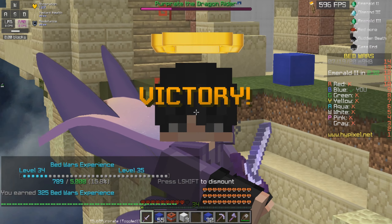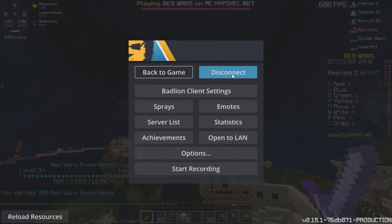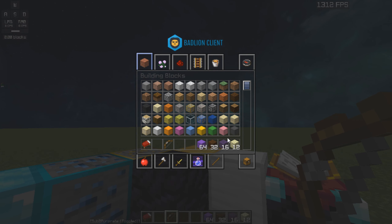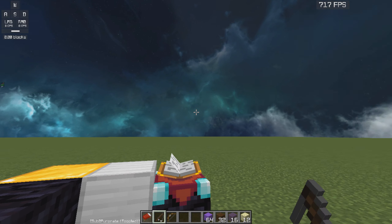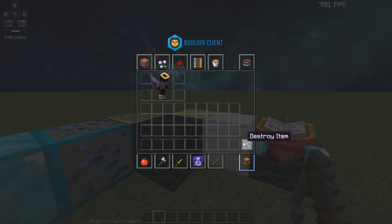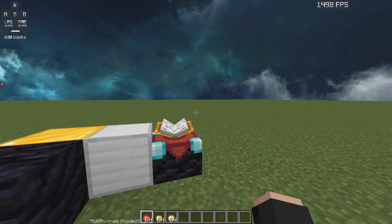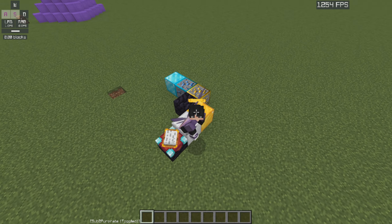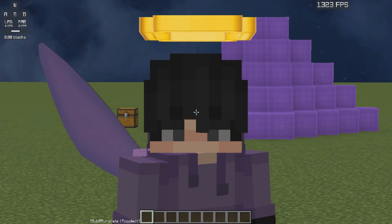We won! Anyways, if you guys want this pack, the link is in the description. I'm going to show it off in a world real quick. Swords are very nice. This is what the bow looks like — just a clean default-looking bow. It has highlighted ores, the tools are very default, the rod is very clean — it's like a darker version of the default rod. Apples and gapples look clean too.